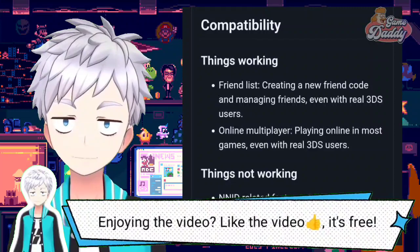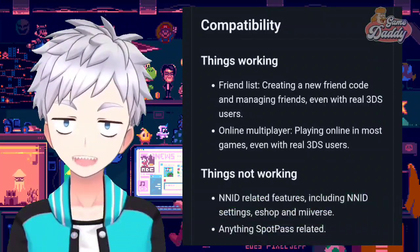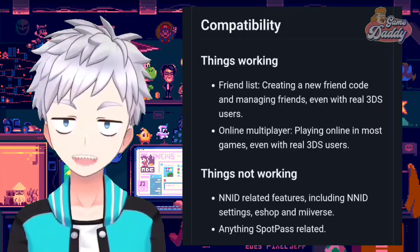Here are the things working in this build: friend list, creating a new friend code and managing friends even with real 3DS users, and online multiplayer — playing online in most games, even with real 3DS users.